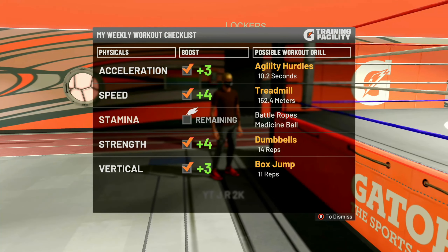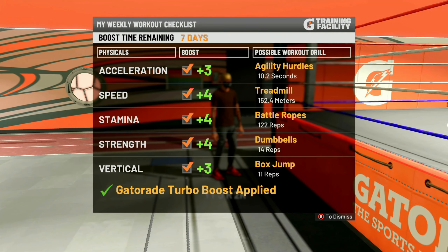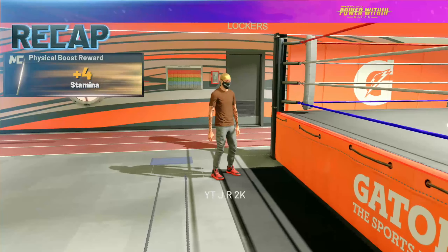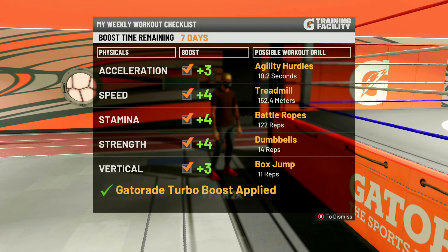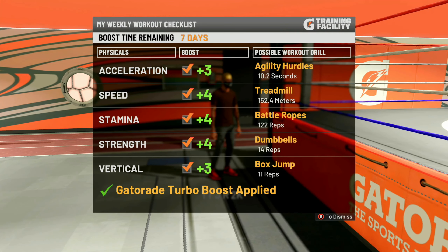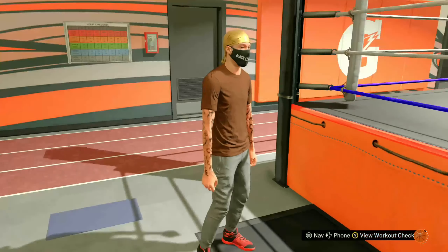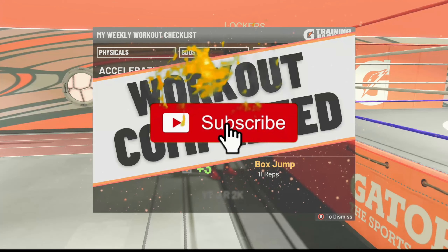In this video I'm going to show you guys this little Gym Rat Gatorade boost glitch that you can use, which will allow you to always have extra Gatorade plus your extra attributes from the Gym Rat badge. If you're unable to grind MyCareer and win a championship or just hit level 40, you can use this glitch to always guarantee that you have your extra Gatorade and your extra attributes. I'm going to show you how to do it on current and next gen.